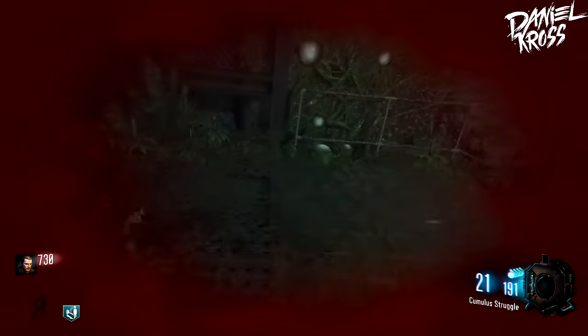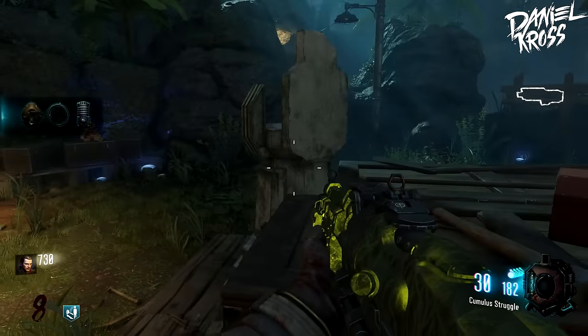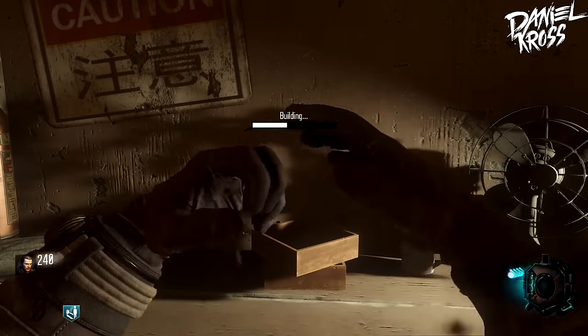The third piece is gonna be a little bit more difficult to get. It's gonna be on this box here, and if it's not there, it's gonna be on that box right in front of me. You do need to have the power on in order to get over here. You can use the zip line, or you can use the door behind that entrance.